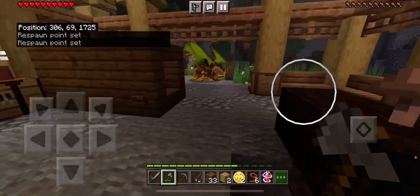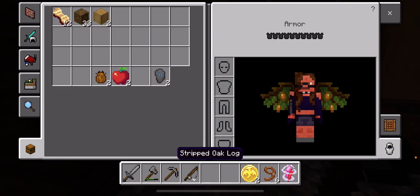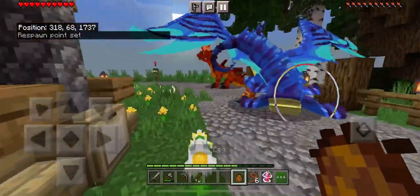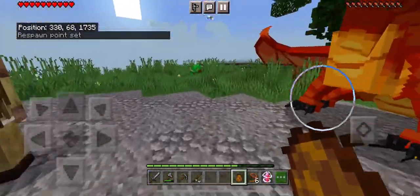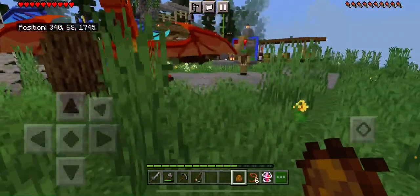We already got two eggs — some Sylvia eggs. What I want to do is just have one of these start to hatch, but I want it to be in a nice safe little enclosed area.